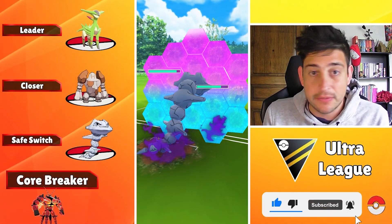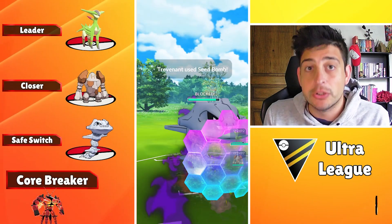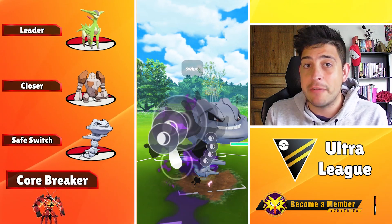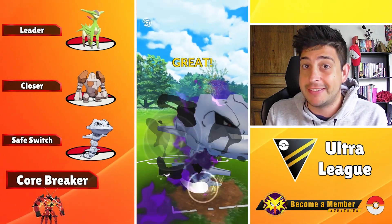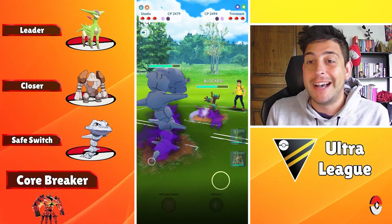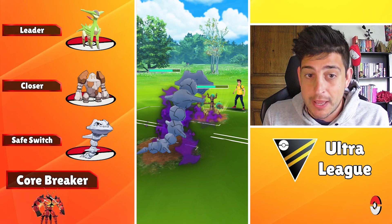With Virizion up on the lead, this Pokemon is gonna be extremely good. It is super spammy and can get to the Stone Edge fairly fast with only five of those Double Kicks — so perhaps ten of those kicks. At the back we're having the Shadow Steelix, which is just gonna work pretty well on the safe switch spot, while our closer is gonna be the Regirox.